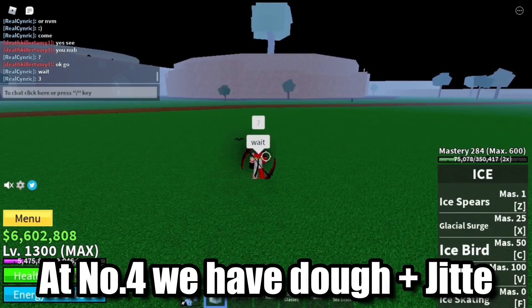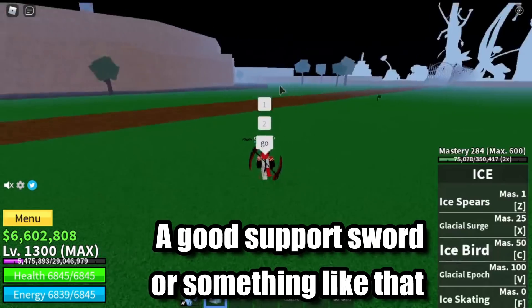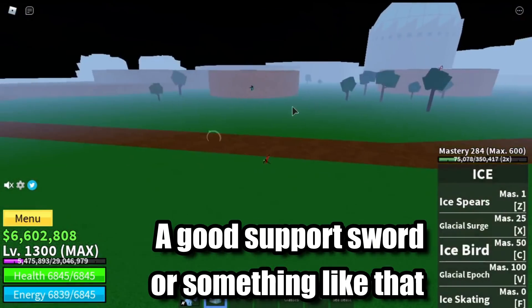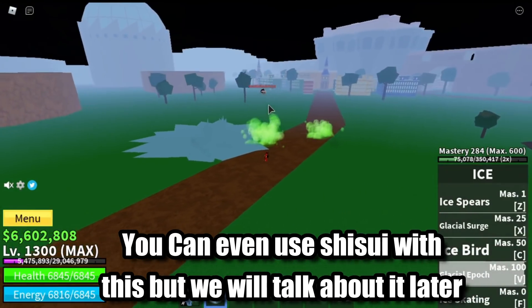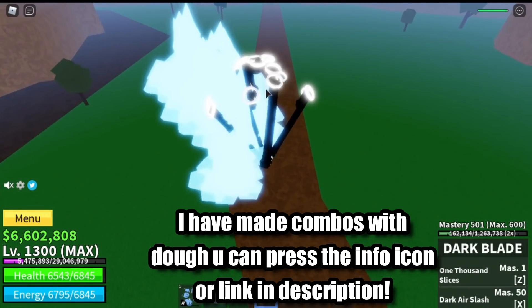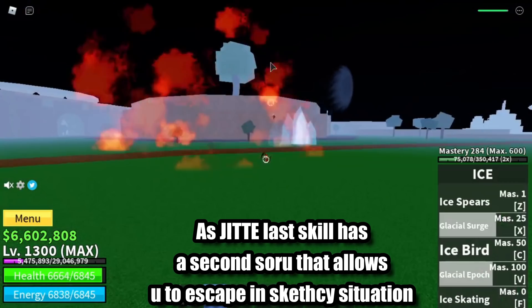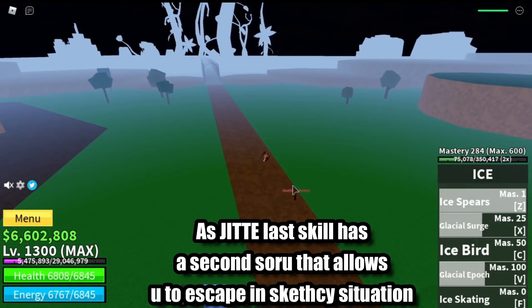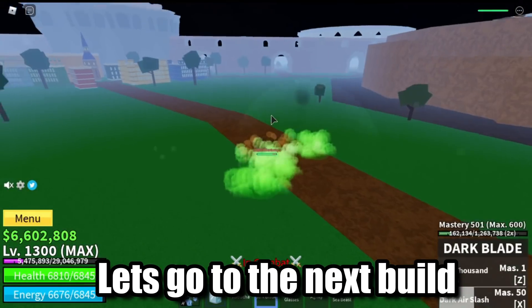At number 4 we have Dough plus Jit. Dough has very strong skills and high damage, and it needs a good support sword — which is Jit plus Acidum Rifle. You can even use Shisu with this, but we will talk about it later. I have made combos with Dough; you can press the info icon or check the link in description. Jit's last skill has a second sword that allows you to escape in a sketchy situation.